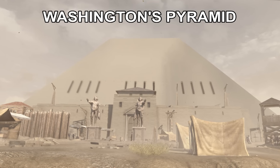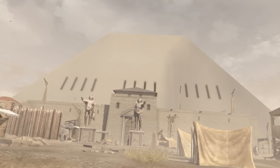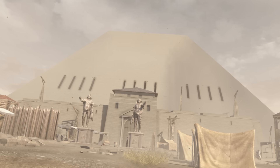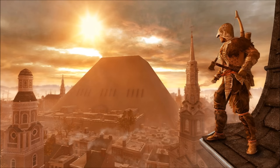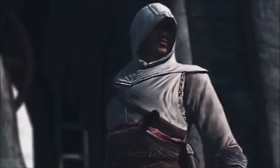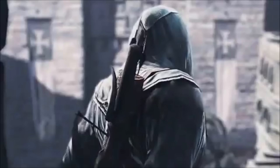Next up, another possible Egypt reference from Assassin's Creed 3 — the Tyranny of Washington DLC, where the new King Washington erects a pyramid right in the middle of New York. While it might not be a direct reference to Egypt, the style is obviously an Egyptian pyramid, and Egyptians are known for their pyramids. It probably is a subtle reference in that direction, suggesting this game has been in development for quite a while.